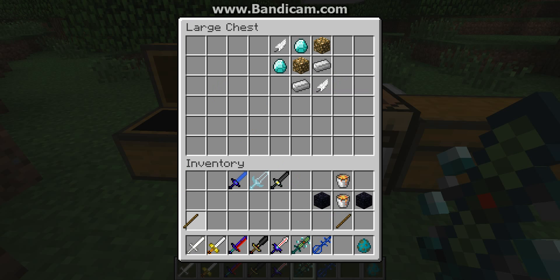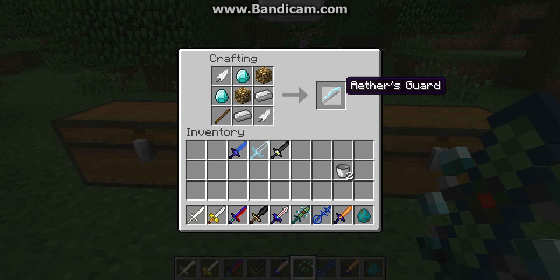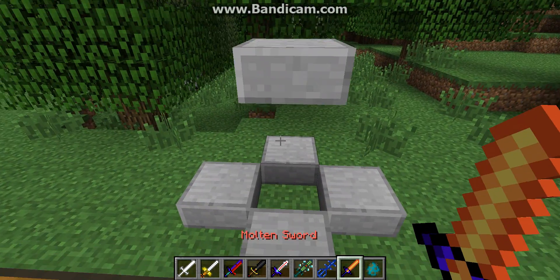There are two more left. I'm gonna remember this one — memorize it. One of them gives you your bucket back, which is kind of cool and convenient. Either's Guard — it's not really a sword, but it's cool. It looks like it's from the Ether mod.